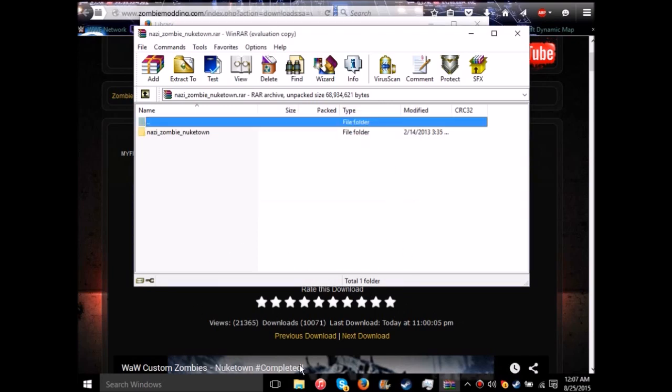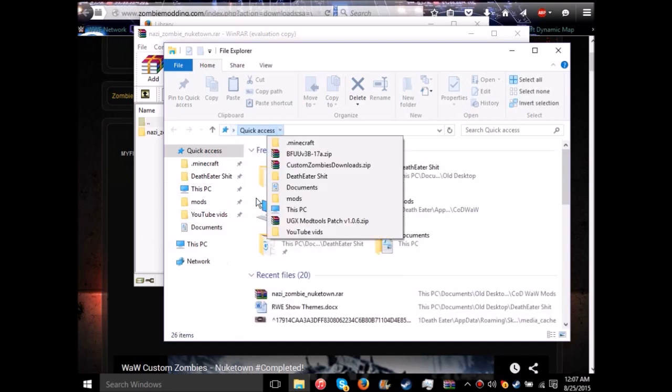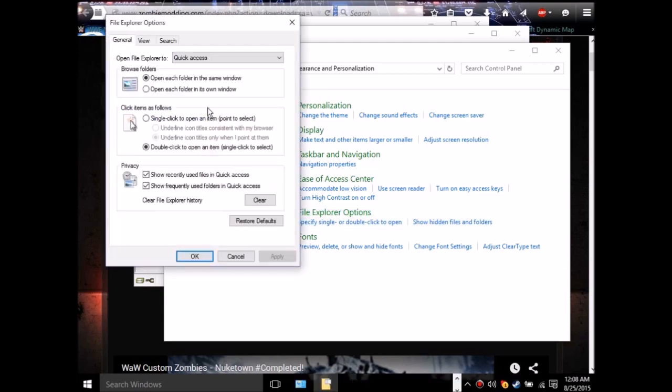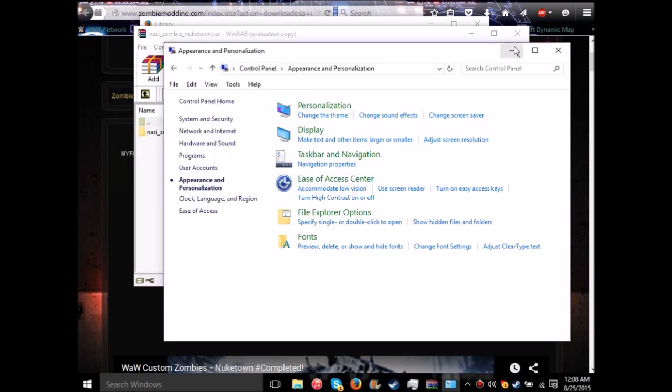Go to your Control Panel, then Appearance and Personalization, then File Explorer Options, and go to the View tab. Right where it says Hidden Files and Folders, make sure that 'Show hidden files, folders, and drives' is selected, because there's a folder you need to access. Not a lot of people mention this — that's why I'm doing this video.